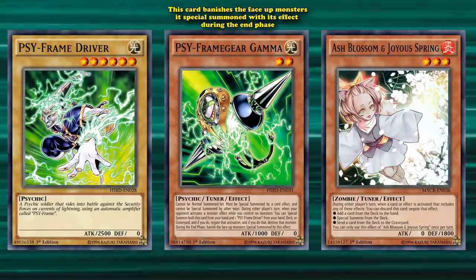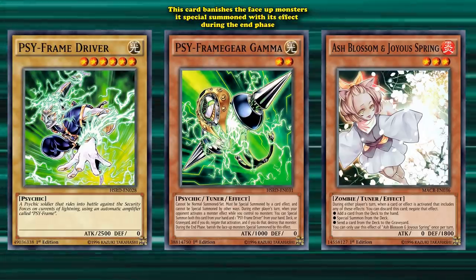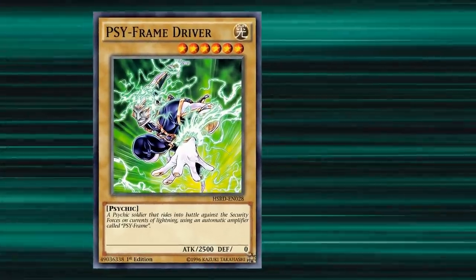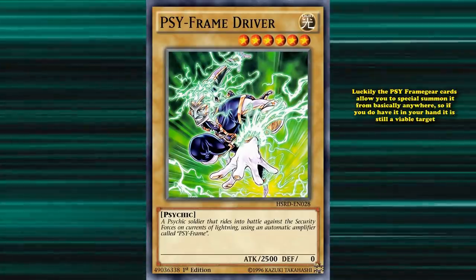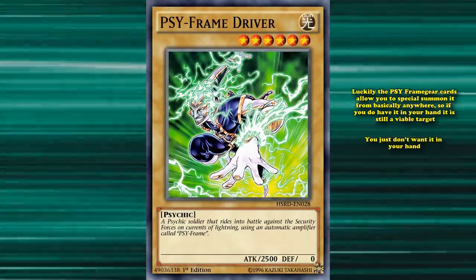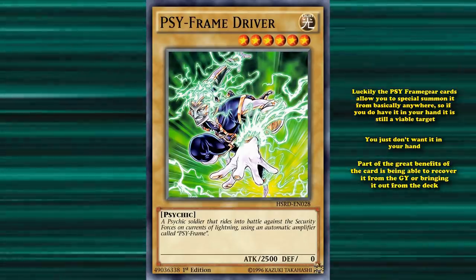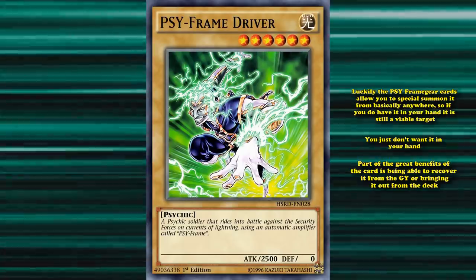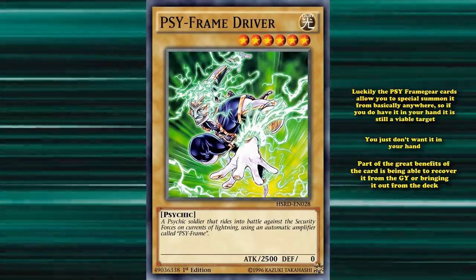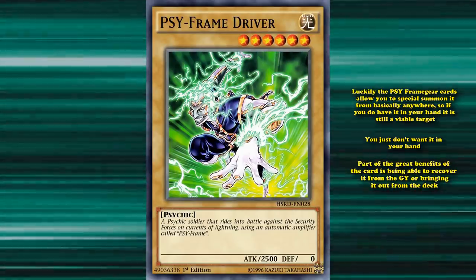So the best use of this card is to negate one of your opponent's hand traps or monster effects during your turn, in order to gain all that sweet advantage while also getting a negate. And since you're required to play Sci-Frame Driver in this combo, as you can't actually use any of the Sci-Frame Gear cards without Sci-Frame Driver available, you definitely don't want it in your hand as it's just taking up a spot. Luckily, the Sci-Frame Gear cards allow you to special summon it from basically anywhere, so if you do have it in your hand, it is still a viable target. You just don't want it in your hand, because part of the great benefits of this card is being able to recover it from the Graveyard or bringing it out from the deck. If it's in your hand, you still gain advantage by negating and destroying one of your opponent's cards, but you gain so much more advantage if it's not. So it definitely fits this list of cards you never want to draw, but at least it's usable in its combo if it is in your hand, which the top two spots aren't really.